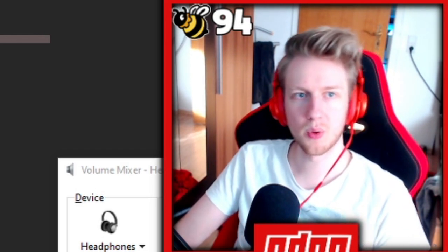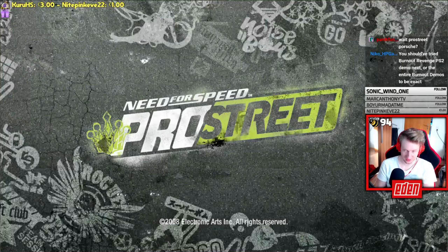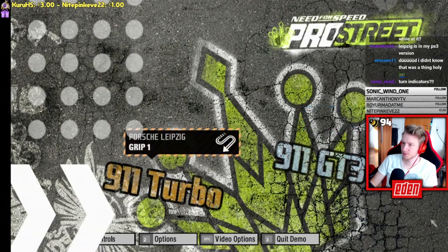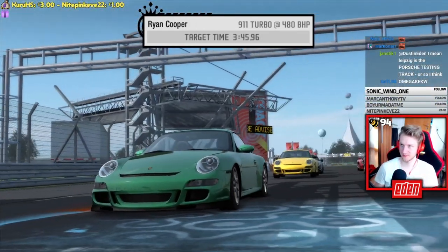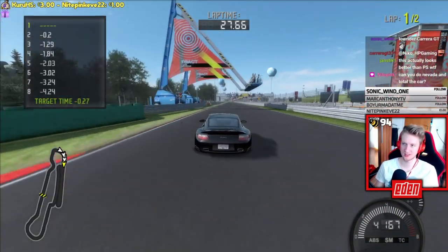The final demo is not for PS2 — it's the Need for Speed Pro Street Porsche demo. This is the closest thing available to another Porsche Unleashed. It features two events at the Porsche Leipzig track, which was DLC-only on consoles in the final game and not in the base release. The demo naturally only features Porsches and doesn't offer many differences from the final game — it's mostly interesting for its exclusivity.